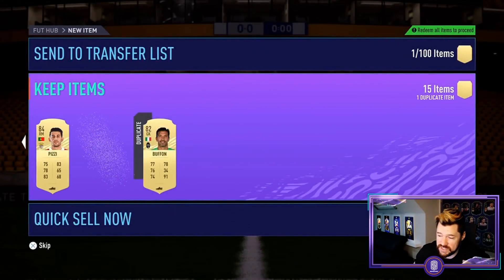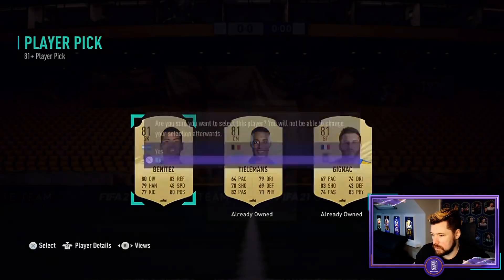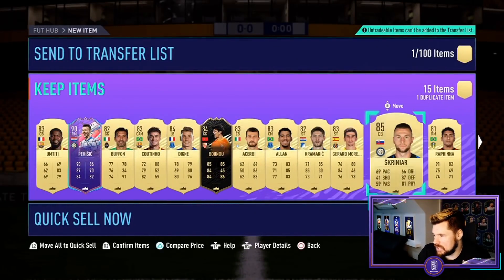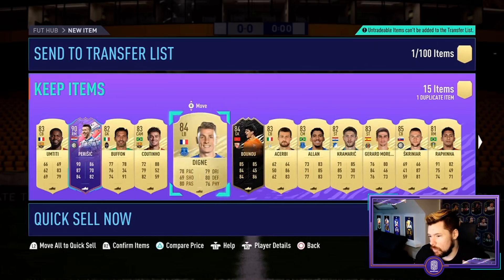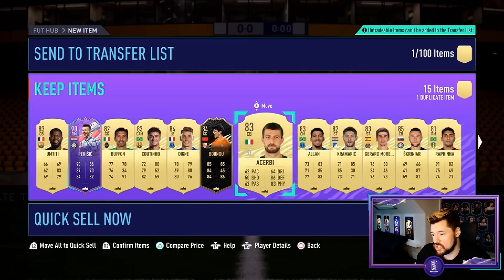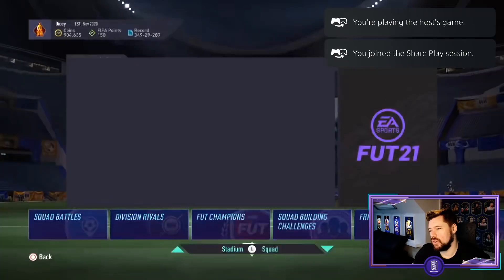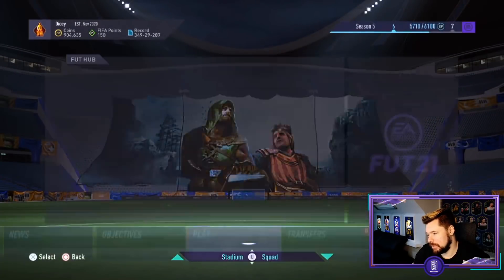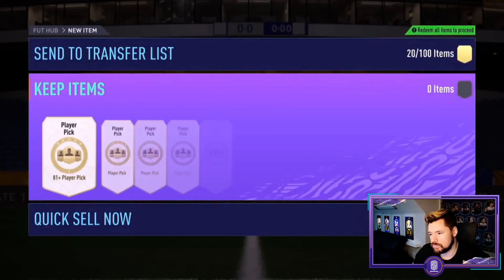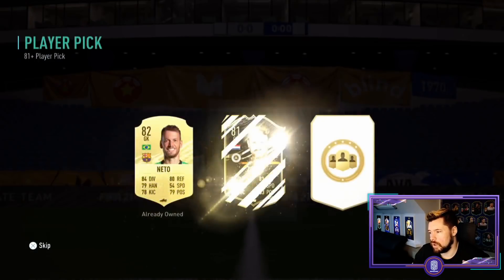This has generally just been the best set we've opened anyway. We've got an 84 Pez, 85 Skriniar, an 84 inform, the 90 Perisic, and a whole bunch of 83s and 84s outside of that - that is not bad, pretty good. TT Henry my guy - oh you got that What If Kante as well! Let's go baby! All right, 10 more player picks, let's hook it up. Let's get another - oh, Cantona! An inform is not bad to start with.